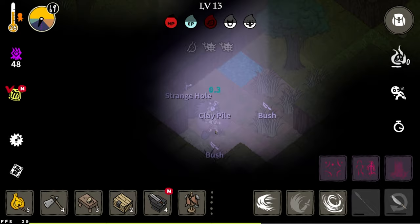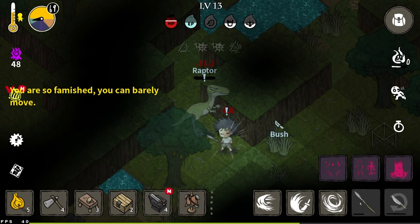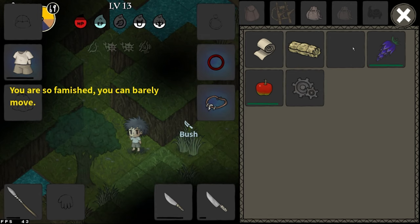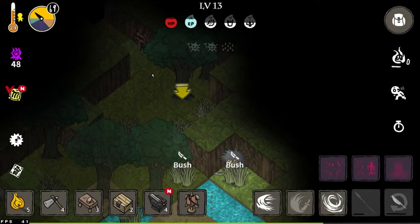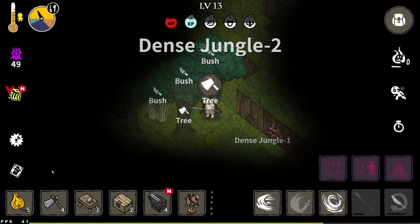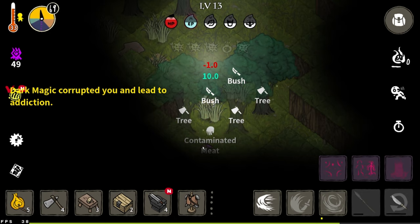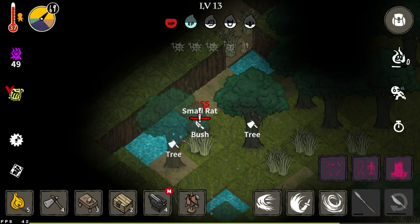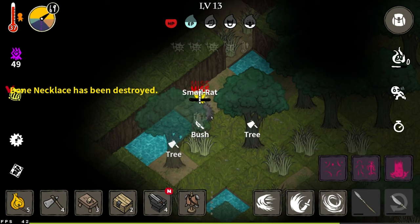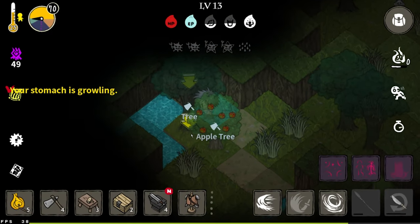There are so many monsters — a huge raptor, pretty tanky too. That's my last piece of food. Moving on to dense jungle two. Next tip: hide under trees — they provide shade from the sun. It even works at night, which isn't very realistic, but you can become cooler by hiding under trees. Bushes don't seem to help though.